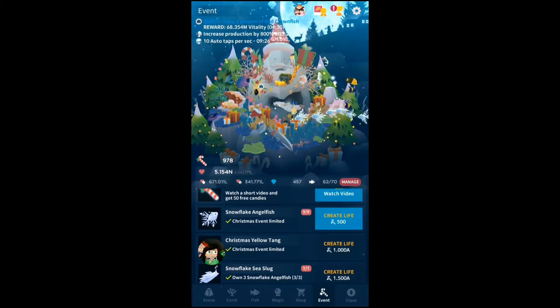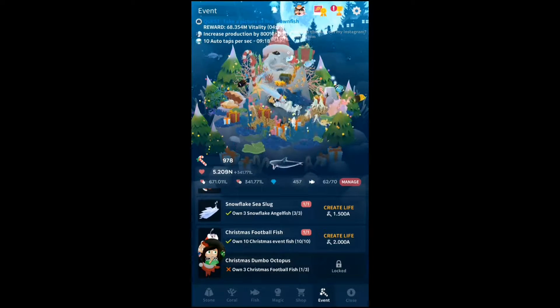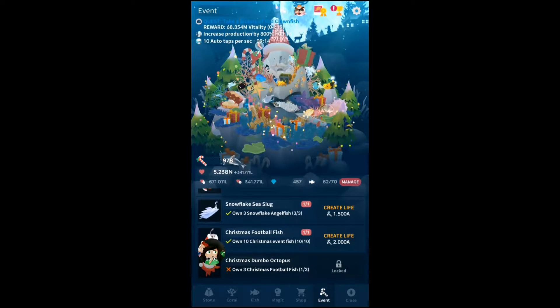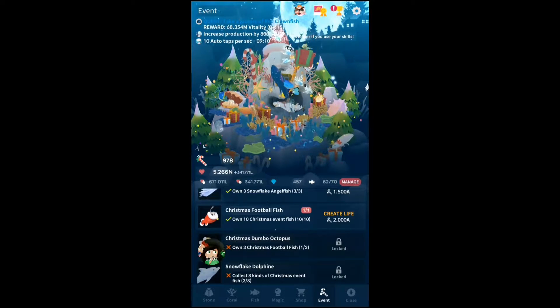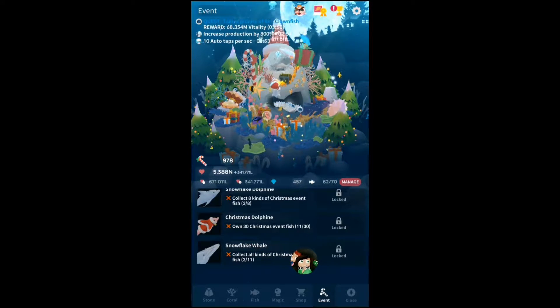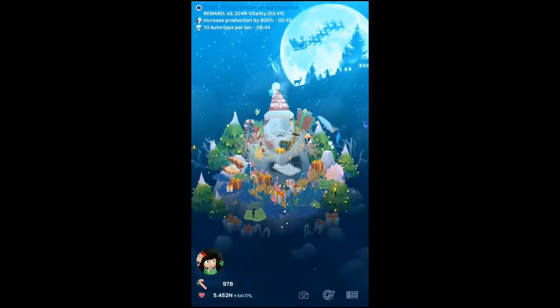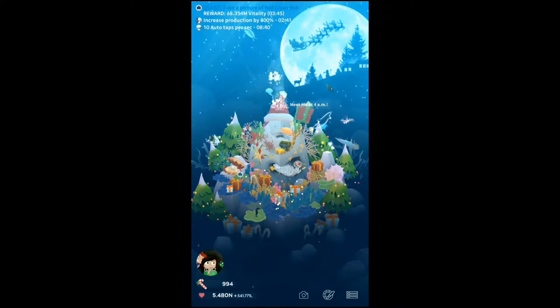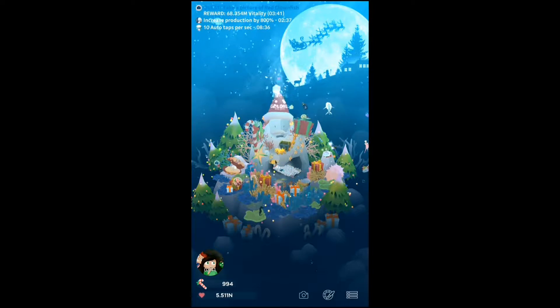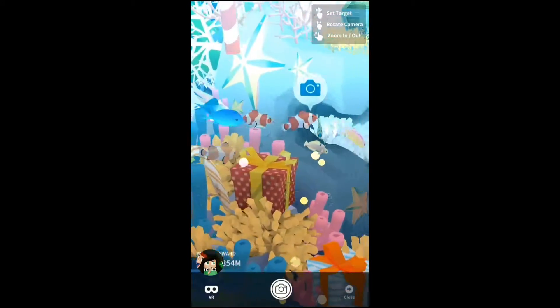I've got the snowflake angel, I've got the snowflake sea slug somewhere which is probably hard to find, and I've got the Christmas football fish. I'm currently working on getting three football fish so I can unlock the Christmas Dumbo octopus. We've also got a snowflake dolphin, a Christmas dolphin, and a snowflake whale — though I don't know if I'll be able to get that in time because that's a lot of candy. I'm only getting eight candy with the moon.